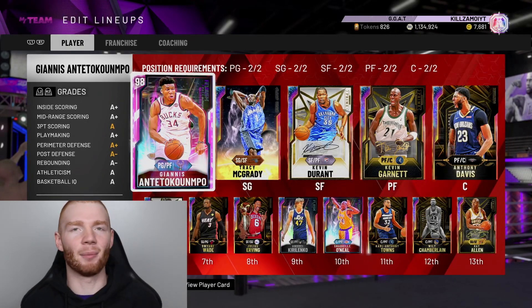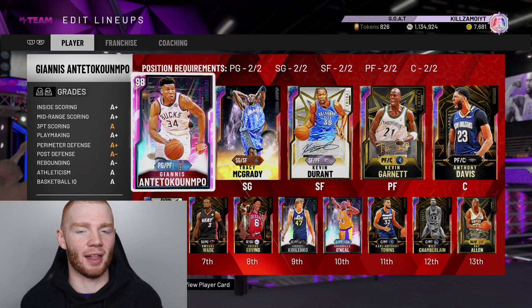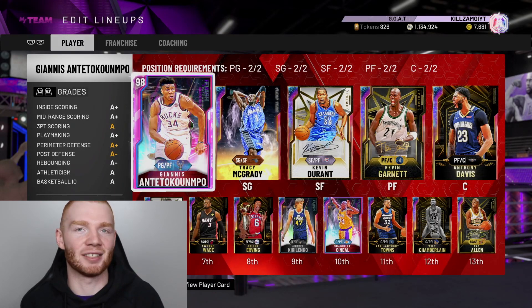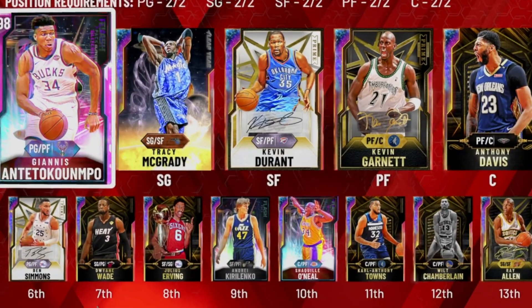This is the team — somehow rated 98 overall when it definitely should be 99. Even putting in a Galaxy Opal point guard still shows 98. Also, fun fact: I hate that Magic Johnson card — just thought I'd let you know. But yeah, this is the squad we're rocking with. I'm going to get into a game now but I'm not going to show many clips at all. If you want to see a full gameplay with this squad, let me know. I'll probably show about five clips — just the best of the best. Let me turn off the face cam so I can play normally.